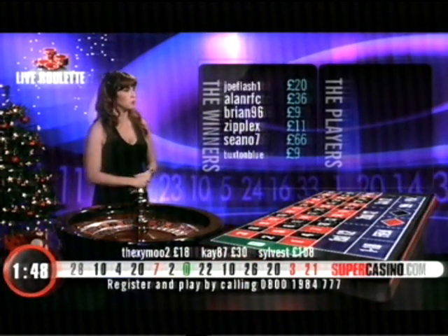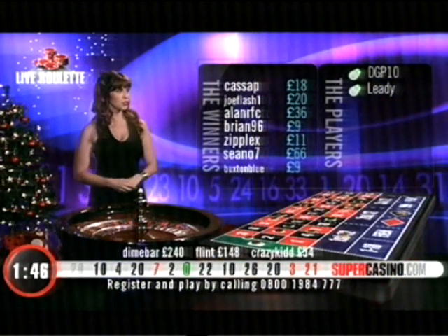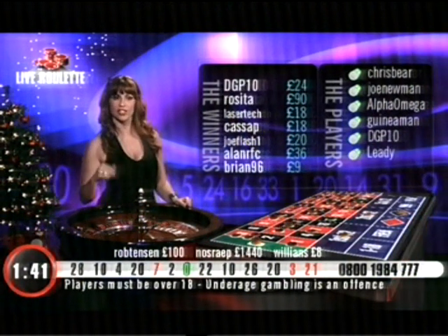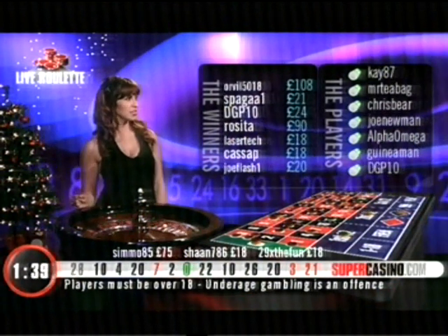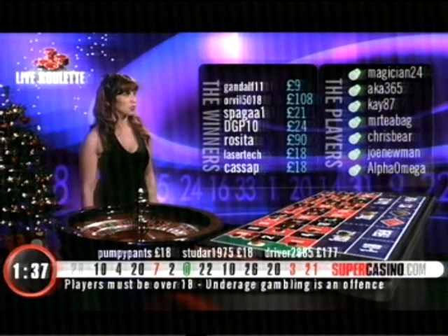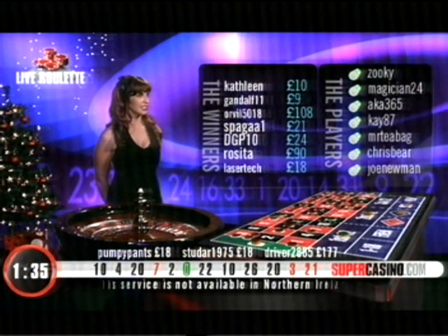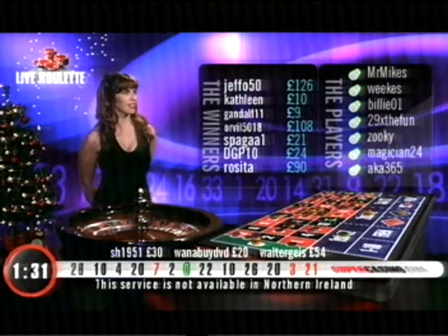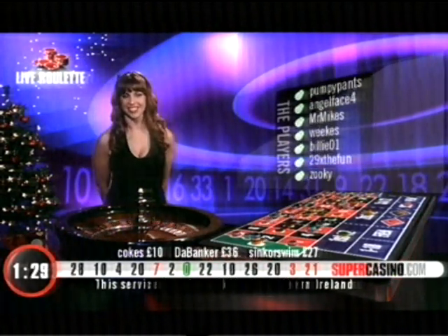28 black is also my favourite number on the wheel. Well done to Buxton Blue, Sean O, Ziplex, Brian with £9.36, Allen RFC — you're clever because you put it on as a straight with one chip. Well done. 20 for Joe Flash, Cassap, Lasertech, and Russita. DGP, Spagga, Orville — we love you — Gandalf, Kathleen and Jeffo with 126. Congratulations to all of you.